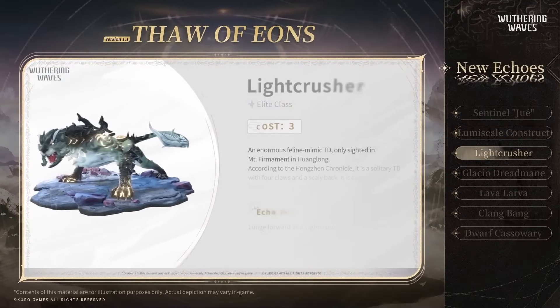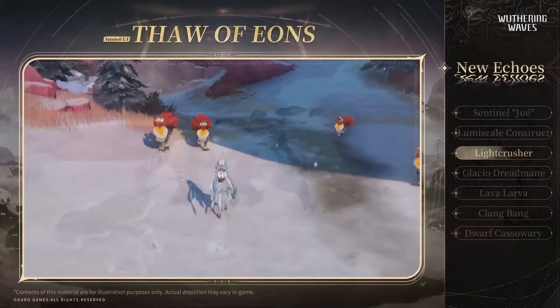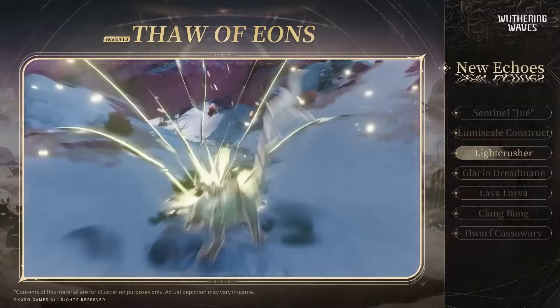Spectral and Glacial are the biggest winners of this patch by far, which makes sense since Jinshi was just released and the new region is based on ice. Let's talk about the 3-cost echoes first.